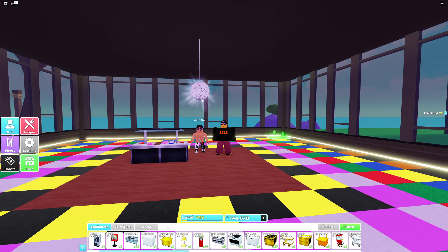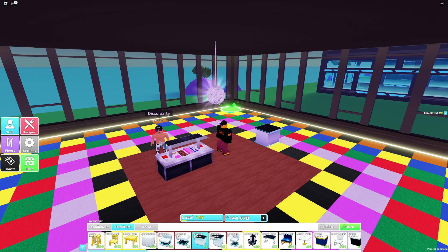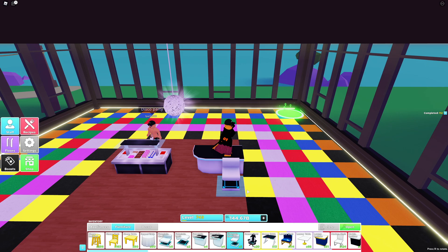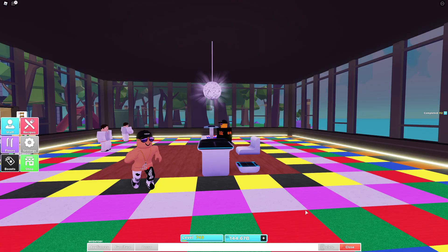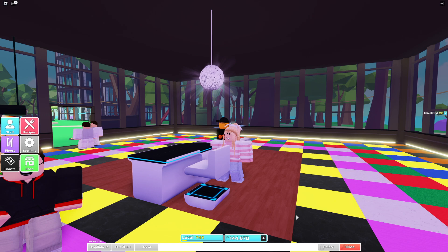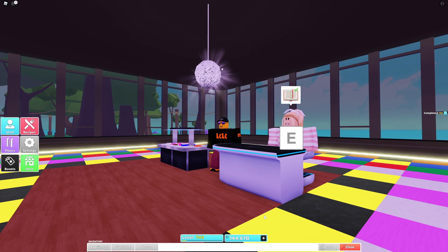We've also got the counter - disco party, yeah! I'm going to place the futuristic counter here so you can check it out, then put a corner next to it to see what that looks like, and then add the bar stool. If we add the bar stool we can get a customer in and see what it looks like with somebody sitting there. These are the five new items. A customer is finally coming over to sit on the new bar stool - she's floating as usual but it looks pretty cool!